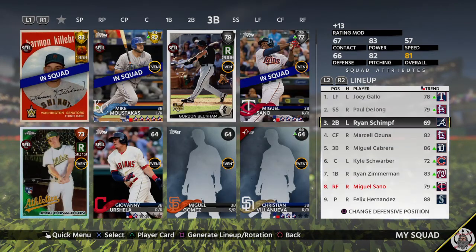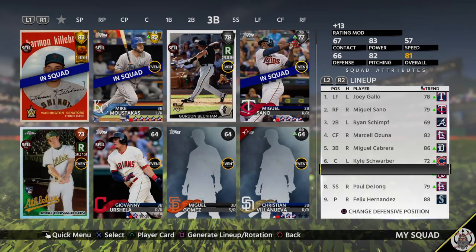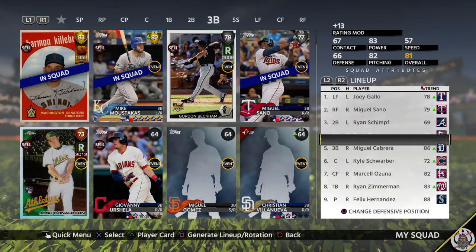My batting order: Gallo leadoff, Sano second, Schimpf third, DeJong fourth, Miggy fifth, Schwarber sixth, Ozuna seventh, Zimmerman eighth.